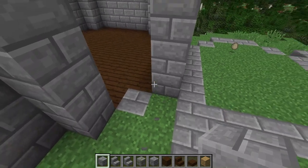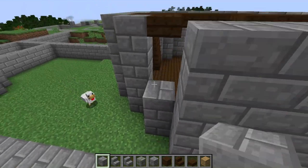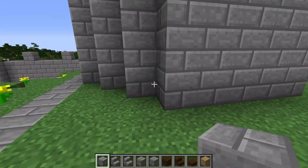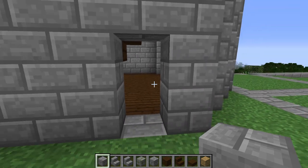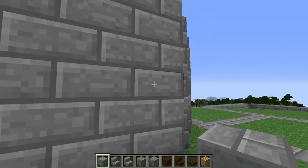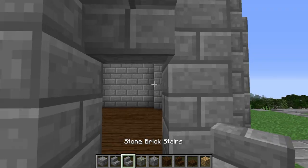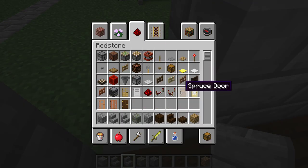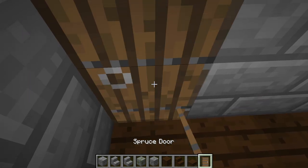Actually, this might be a good location. I wish I could put the inverted stairs here. I could do it here. And I'll get the door — of course we're going to be using spruce doors. There we go.